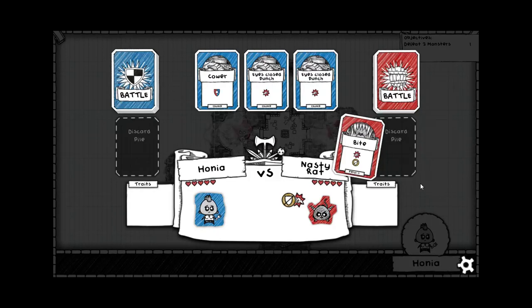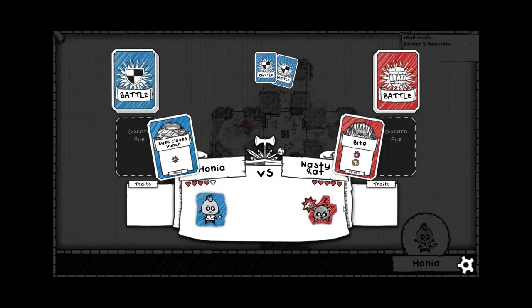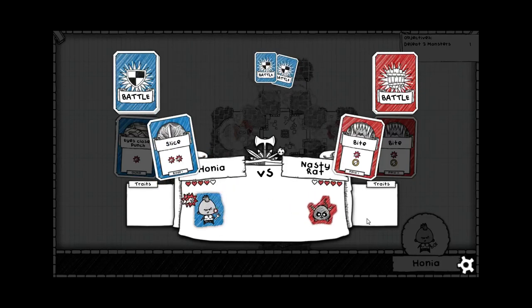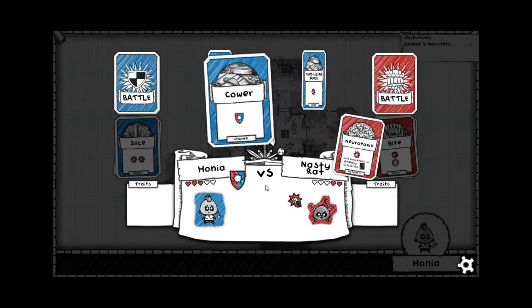The way that combat used to work is that monsters and you went at the same time. Now it's changed so that the monster attacks you first and you attack it second. Mechanically, this doesn't affect the game at all — it's basically the same thing, because it always used to be that if you and the monster kill each other at the same time, you would lose, and the same thing happens now. Here we can see not just the card the monster is playing, but also some symbols for what's happening — one unblockable damage. The screen shakes a little bit; it's the simple things that really do make a pretty big difference.